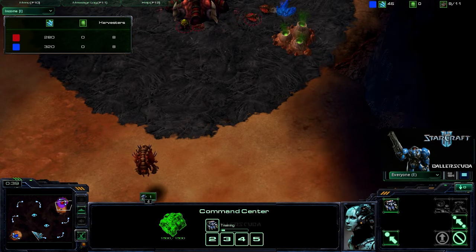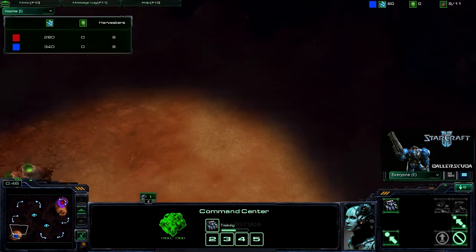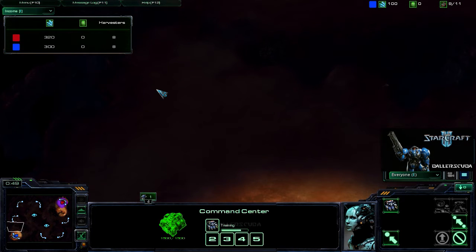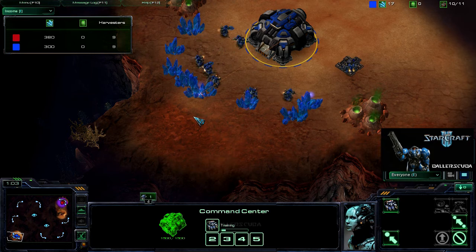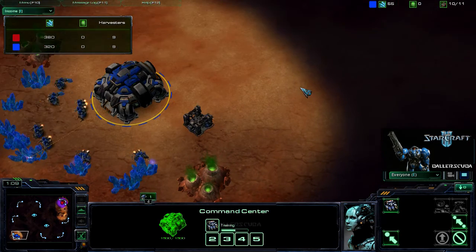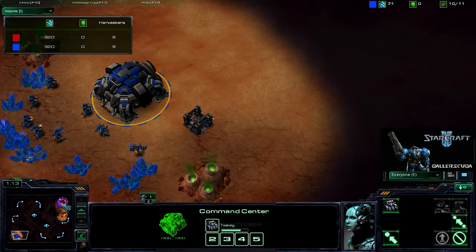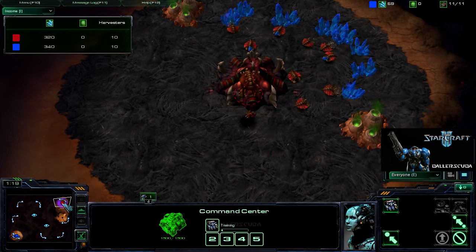Not too fond of this map, simply because of these rocks here. It is such a large base, which is usually good for Terran, because that way it's a lot harder to clump up the buildings and not be able to get the mech out of the factory and move it across the base, which you guys saw in a replay a couple games ago.